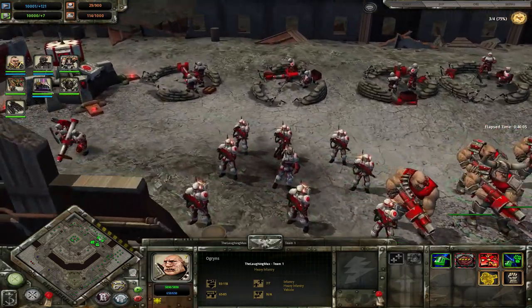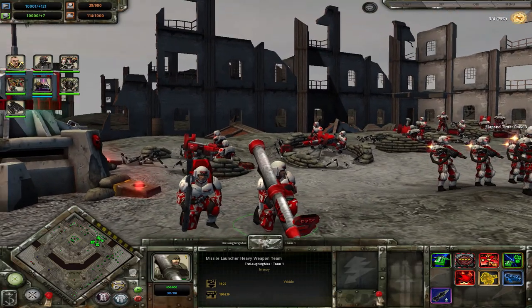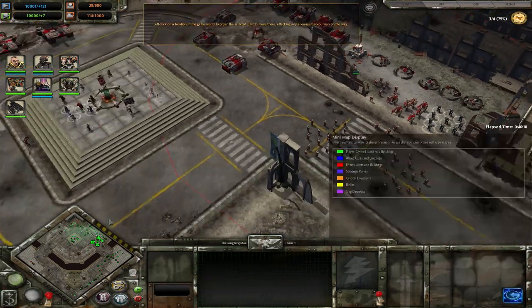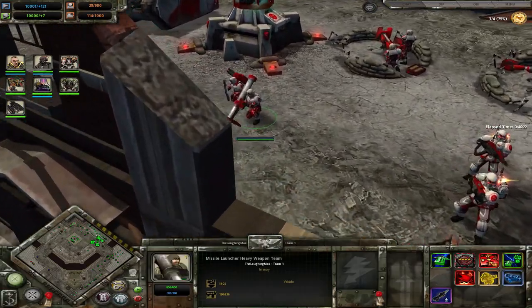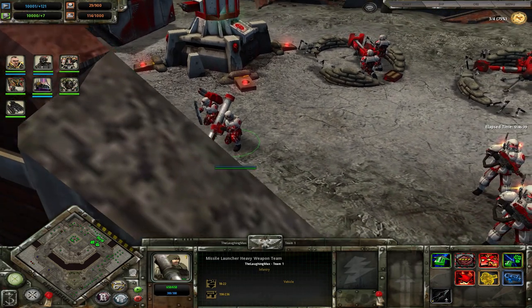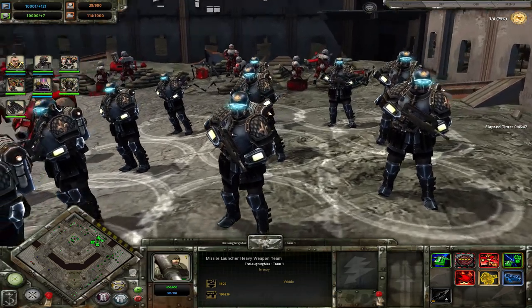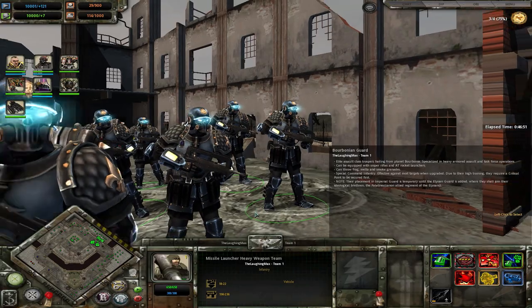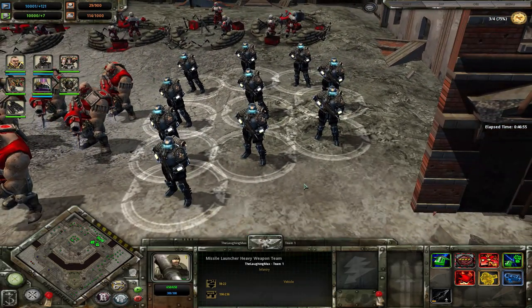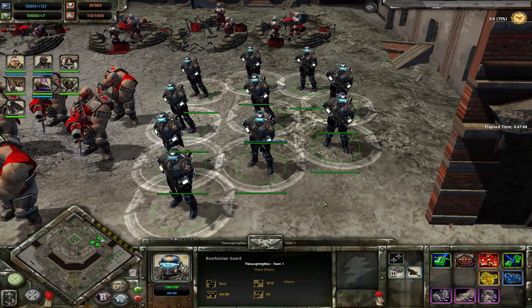Also one of the latest additions to the IG roster is this Missile Launcher Heavy Weapons Team — limited to two, only one model, really fragile but has really long mortar-like range. It has good anti-vehicle damage but can also load frag missiles for anti-infantry damage for a limited time. And there's the special Borbonian Guard — if you have the victory condition enabled, these guys look awesome and carry real-world-inspired weapons. The idea mentioned was that Games Workshop said every real weapon in the real world can also be used in 40k, so we have these guys with a really good voice over.